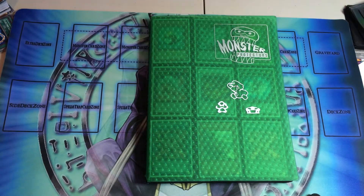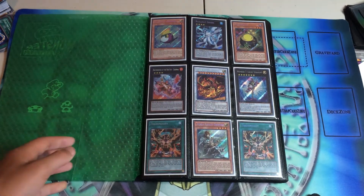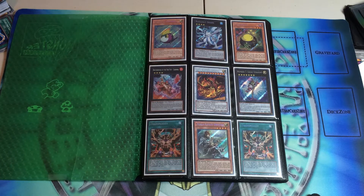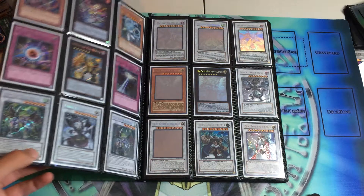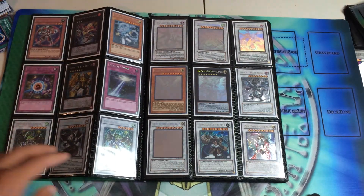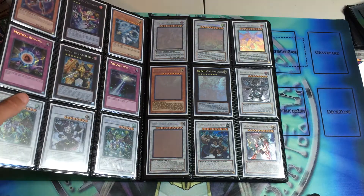I have so many wants right now and a lot of the people at Locals don't have a lot of the stuff I'm looking for. So I figured it's a good time to post a TradeBinder update considering I have a lot of the newer cards. If you see anything you want, please comment or send me an email at pretzel1 at gmail.com. I'll leave that email address in the description.